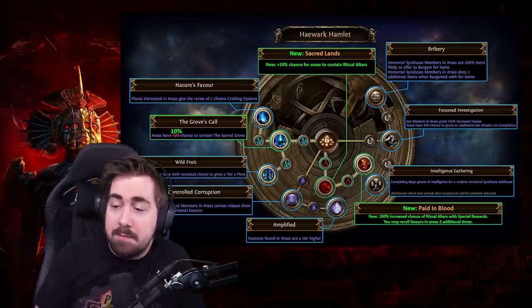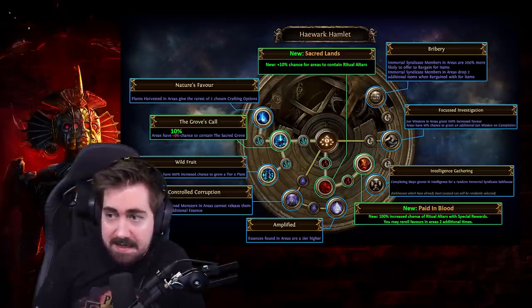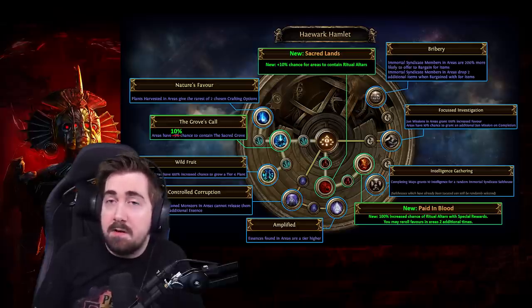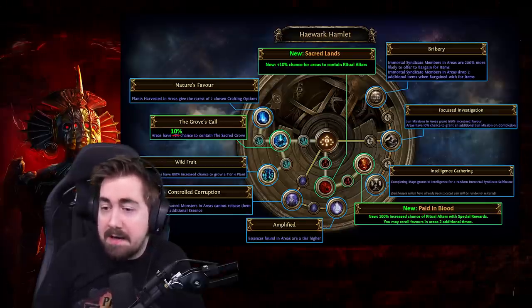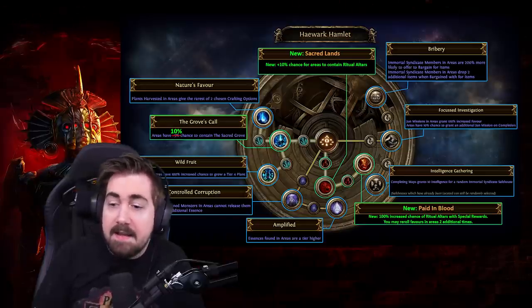I'm most likely going to take the essence nodes first. Essences obviously got a buff and they're just really really good for early game crafting. My first two points are going to go into grabbing Amplified, and then for my next two points I would probably be taking Nature's Favor and then the last point in Wild Fruit.